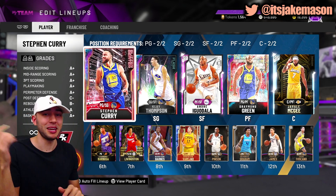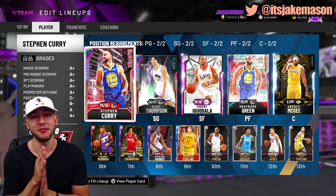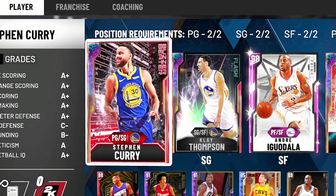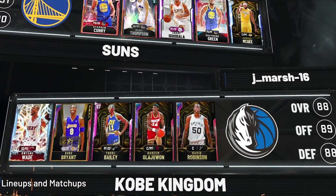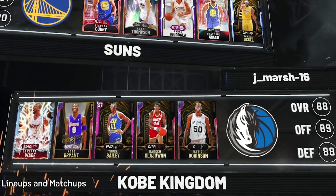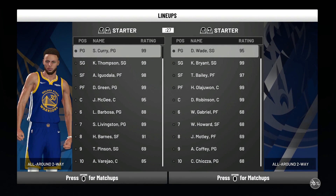Before we hop into this game, if you guys are new to the channel, I'm at 40,000 subs — subscribe if you want to see more of these team videos. We got the Splash Brothers: Galaxy Opal Stephen Curry, Galaxy Opal Klay Thompson. Let's see what we can do. Our opponent's got a very good squad — he's got Kobe up against Klay, D-Wade up against Stephen Curry, who is one of the best diamonds in the game, without a doubt.